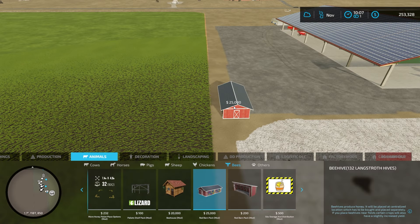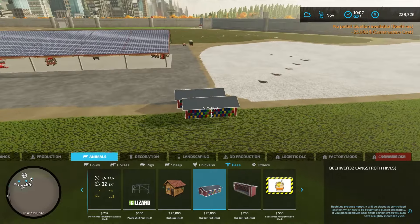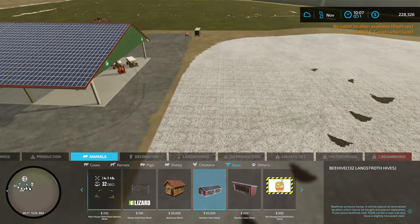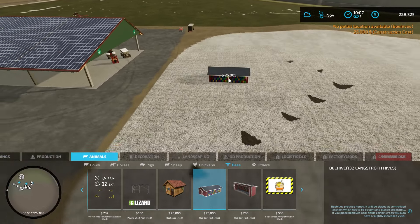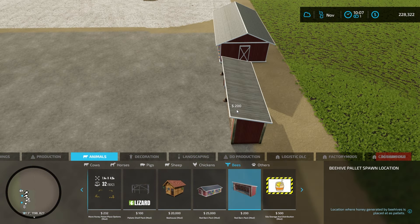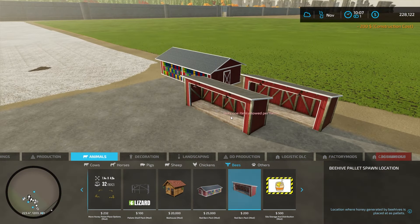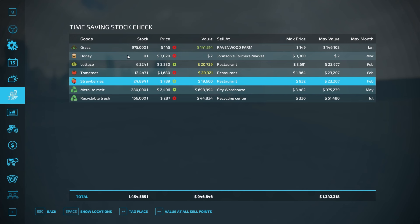One other thing to help get this area more green and fertilized is let's get some bees. I'm going to place this right here — it'll be close to our canola field and our sorghum field. I don't think bees do anything for grass, so that's why I didn't put it over there. It says no pallet location available, so I need to drop a pallet location in also. I've never used this one before, but we'll figure it out.